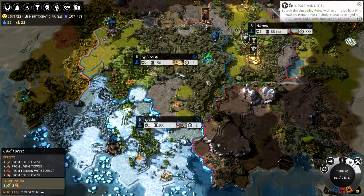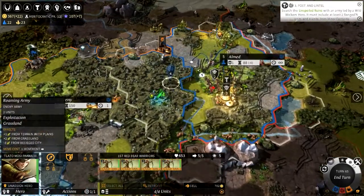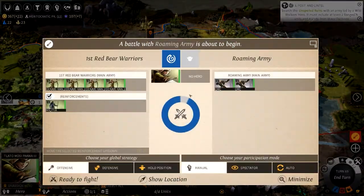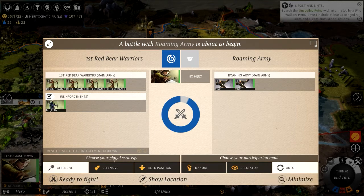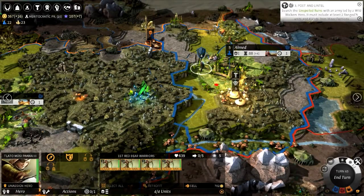Some troops are moving around. Not too much to say, but we can engage these guys in battle. We're going to automatically tell them to be offensive. It instantly resolves — we could have spectated it but this is just so much quicker. We barely took any damage and we got some experience as well. So that is beautiful.